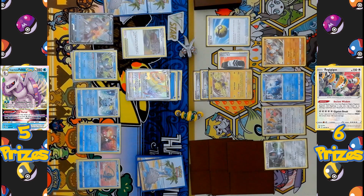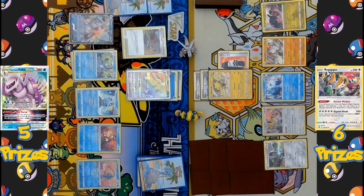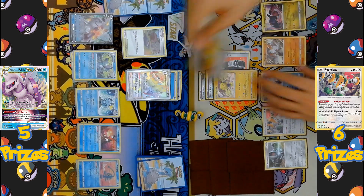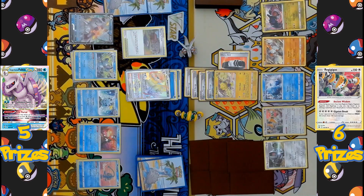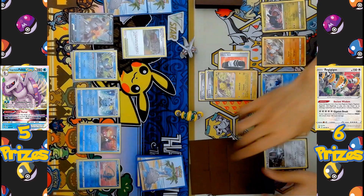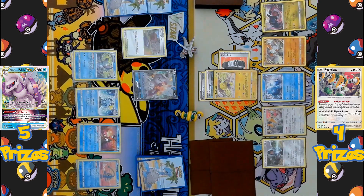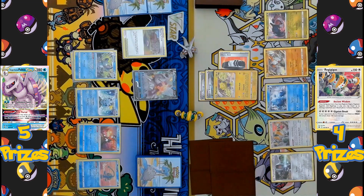They didn't draw Regidrago, but they have Quick Ball to search it out from the deck. With a second Regidrago on the bench and one of every Regi Pokémon in play, Regigigas activates its Ancient Wisdom ability — getting three discarded energies and attaching them to any one Pokémon. The cards chosen are Aurora Energy and Speed Energy, both counting as Lightning-type, powering Regieleki's Terra Spark for 120 damage, plus 30 for the Choice Belt, then times two for Palkia's Lightning weakness — hitting for 300 damage and taking an easy KO on Palkia V-Star.